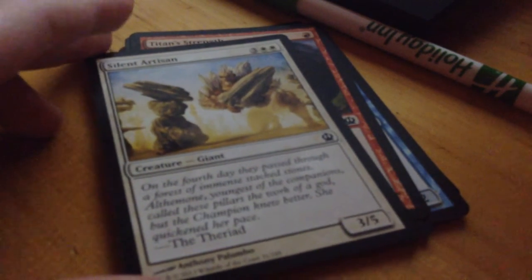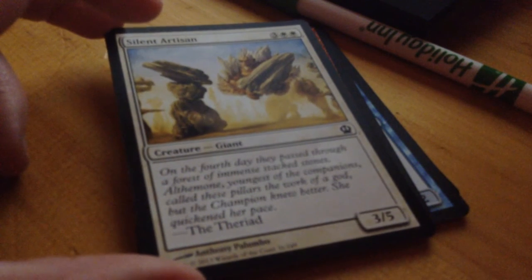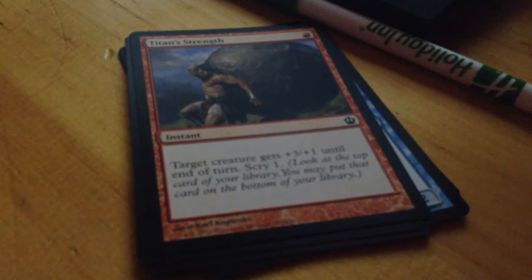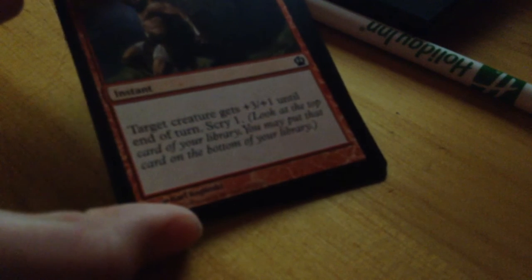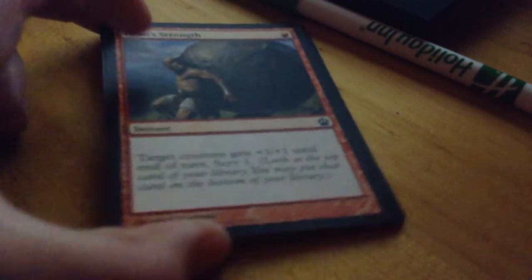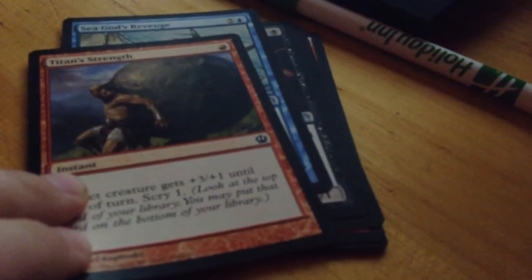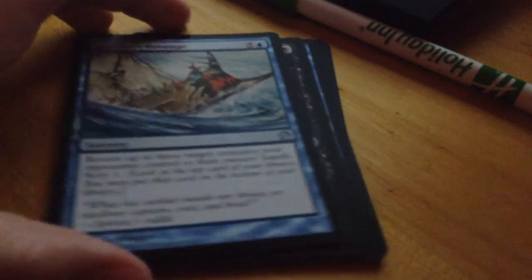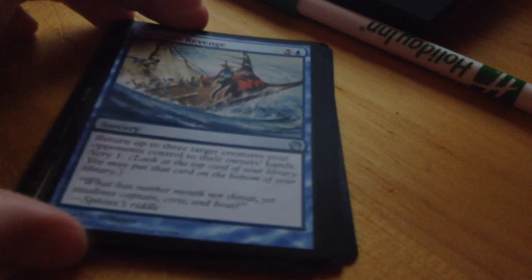On the fourth day they passed through a forest of immense stacked stones — it's a three-five, I read the flavor text wrong I think. Titan Strength — target creature gains plus three plus one until end of turn, Scry one for one mana — this is quite good, plus three plus one till end of turn and Scry one, yeah that is nice. Siren's Return — return up to three target creatures your opponents control to their owners' hands, Scry one. I don't know how useful that would be, but maybe.